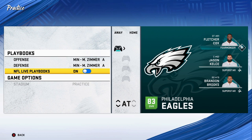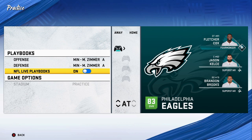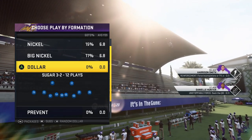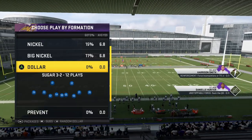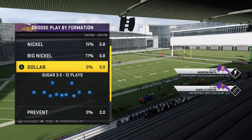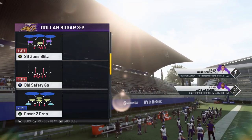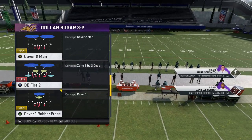I'm going to show you guys a very versatile defense that I think could be one of the best defenses in the game in the upcoming year — and it's also very good right now, so if you're still playing you can use it. That defense is the Sugar 3-2 out of the Dollar set. The Dollar should be pretty familiar — it was one of the most dominant defenses a couple Maddens ago. They probably took away the Dollar 3-2-6 which everybody was using and replaced it with the Sugar 3-2, something more used in the NFL now.